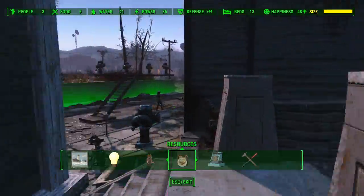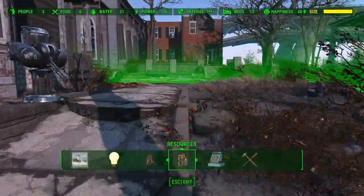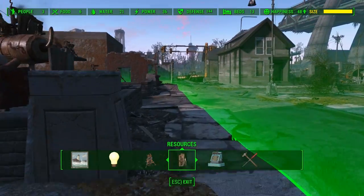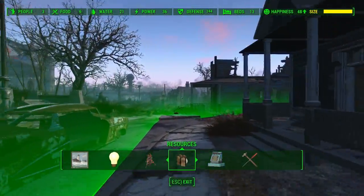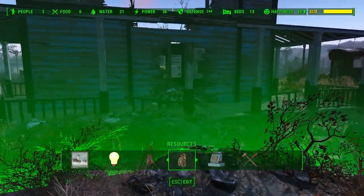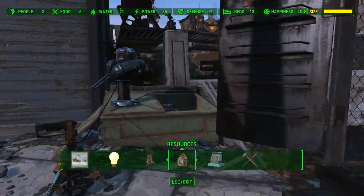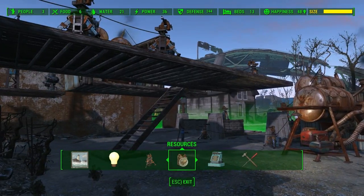I think you got the gist of it — this is Jamaica Plain. It's probably going to be the most miserable settlement. There are some nice houses here — it's a little bit pretty — but don't forget we've got ghouls that infest the place. Later on there's supposed to be Children of the Atom that come around. That's why it's so heavily armed, at the expense of some luxuries. It ain't the Slog, let me tell you that much.